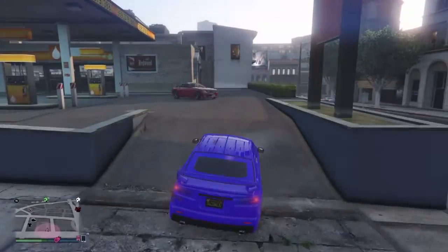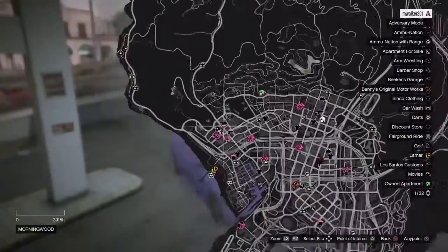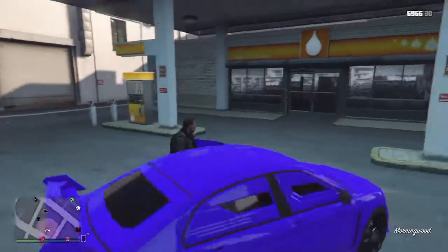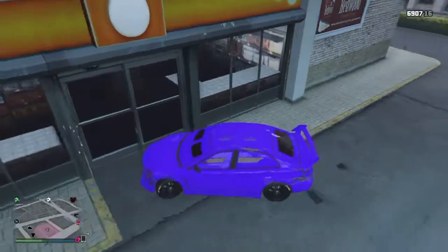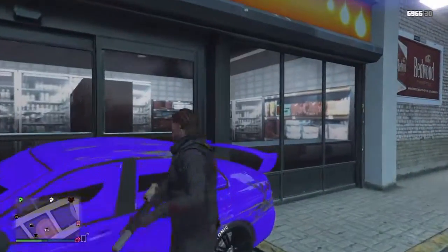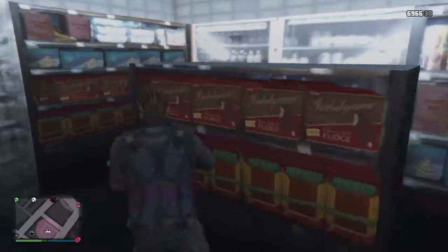Alright guys, here is the next wall breach. For this wall breach you will need a Karuma, and this is where it is on the map — it's just a little gas station, not one you can go into. Basically just get to this gas station right here, get your Karuma, and you're going to want to park it right in front of those doors, right about there. Now hop on top of your car, kind of get your way in here, face right, and press square. It might take a while, but there we go — now you just walk inside and you are in here.